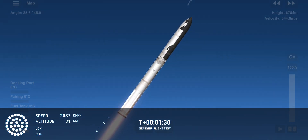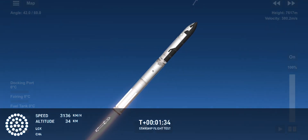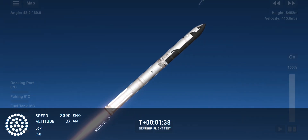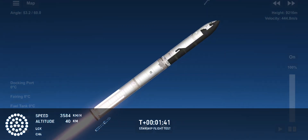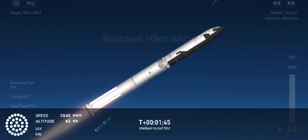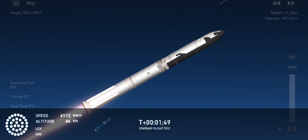Coming up in just a little over a minute from now is hot staging. We're going to see the six engines on the ship ignite while still attached to the booster. Just before that, we'll see all but three center engines on the booster shut down, in what we call MECO — it's most engines cut off instead of main engine.